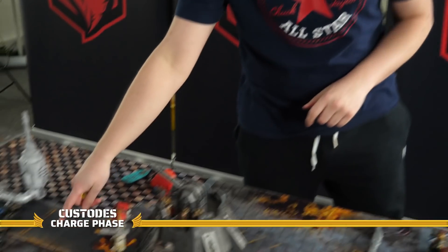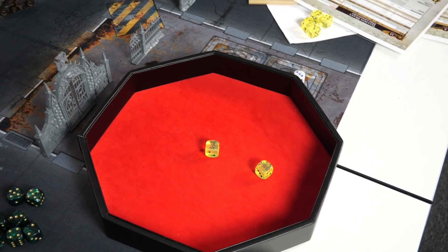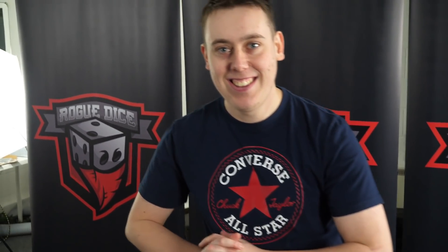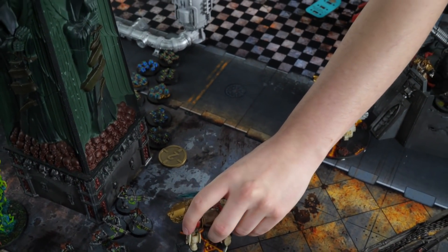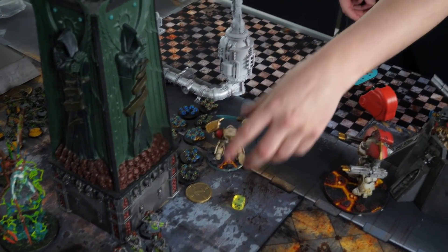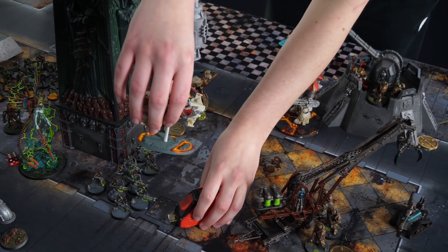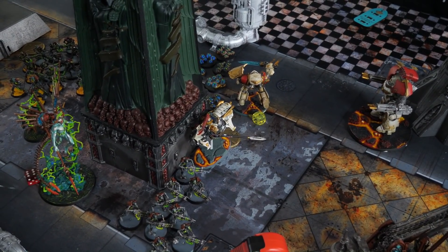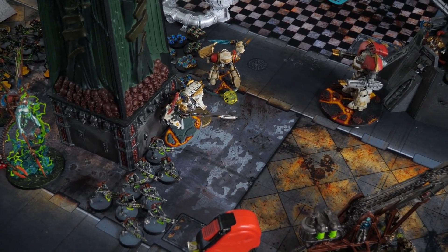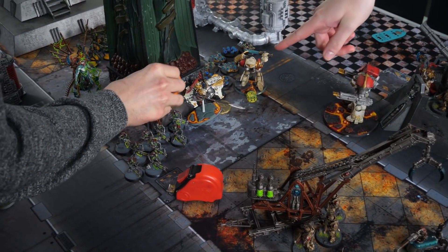Into the charge phase. The Galatus charges into the Scarabs and rolls a 12 — the best charge on the channel so far! Tom positions the Galatus for maximum engagement. The Shield Captain also sets up for a charge. Sam has a cunning plan and will explain it shortly — a reference Blackadder would be proud of, though Tom hasn't seen it.